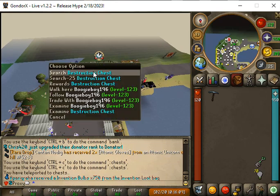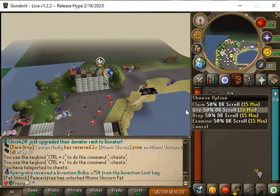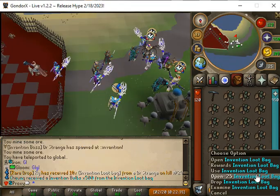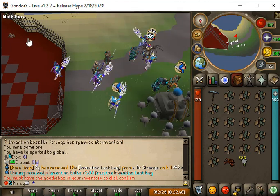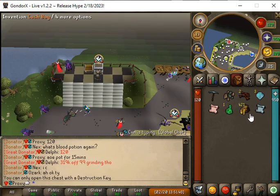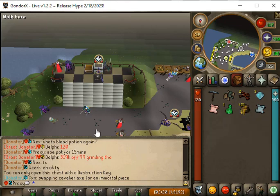Let's open a destruction key and we get a 50% DR scroll. We got five looting bags from the invention global. We're gonna open two destruction keys and we get a 50% DR scroll and a 50% DDR scroll.